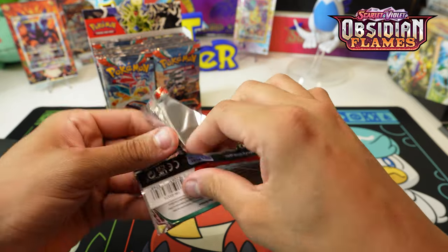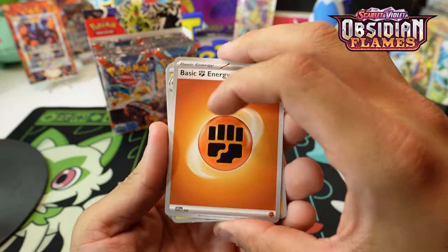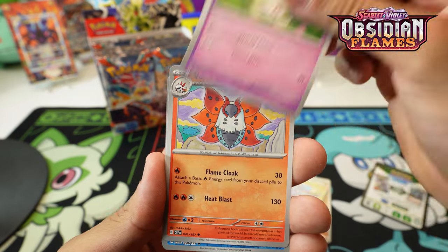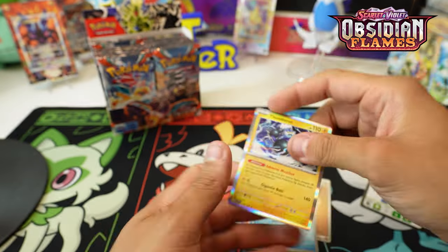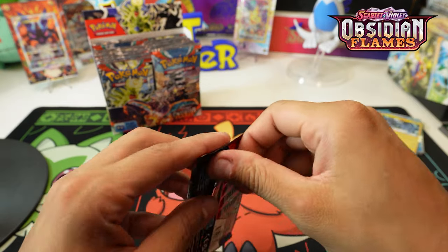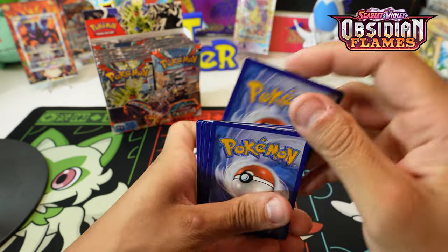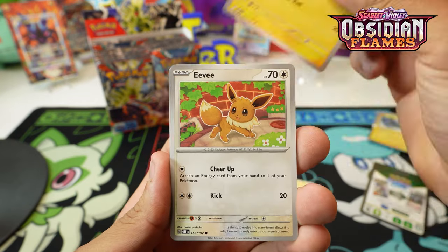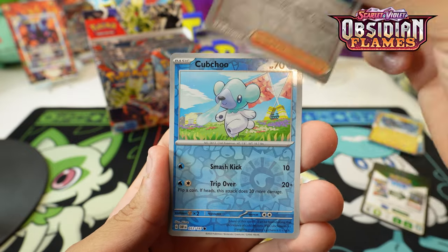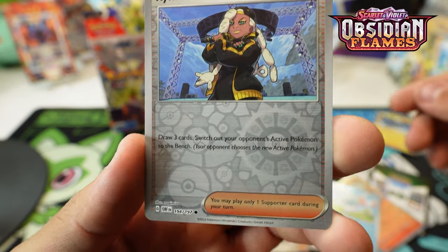I've opened a good amount already and gotten a good amount - only 12 illustration rares in this booster box, so there really isn't too much as far as illustrations. There's only three gold cards. I think Paldea Evolved had nine gold cards, so literally three times as many. You've got the gold Charizard, the gold Artisan stadium, and a gold fire energy.